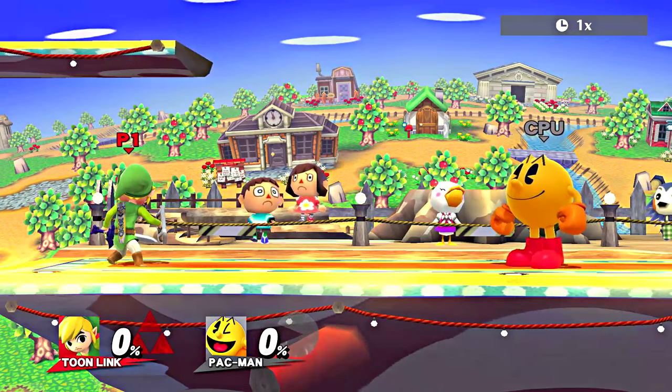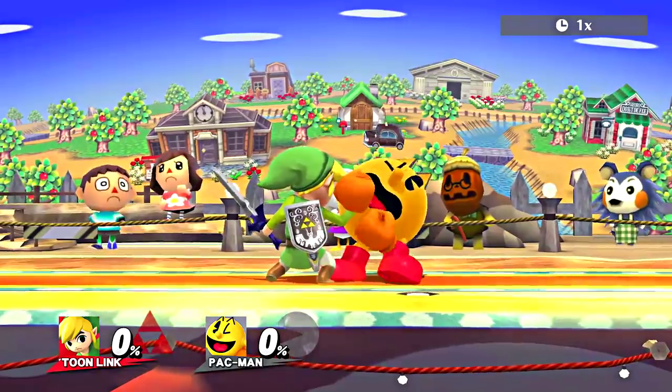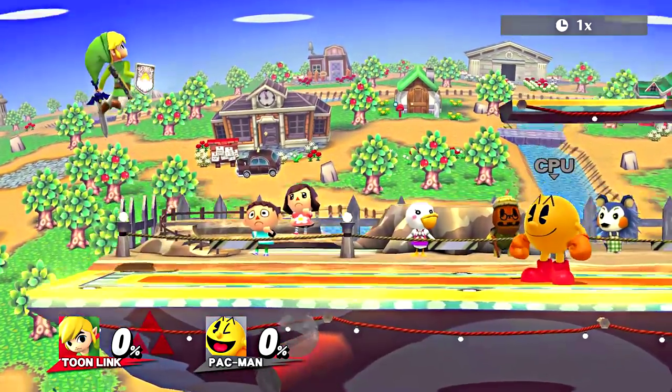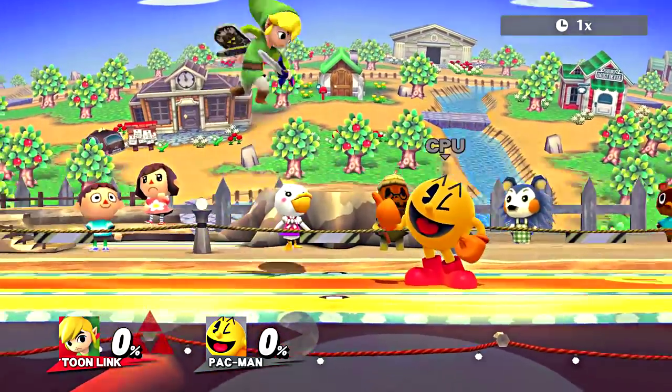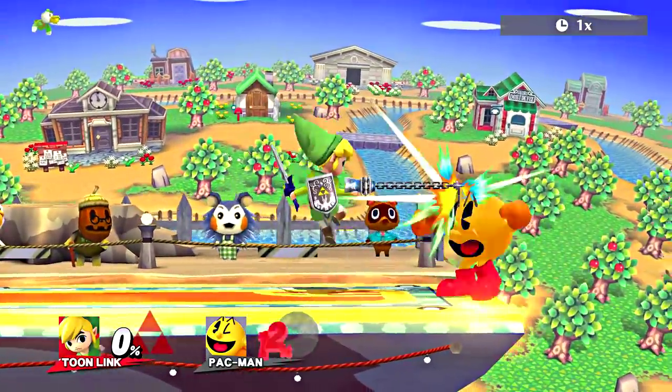This time we're going to be talking about Toon Link's Tether Grab, which is used by inputting the grab button. More specifically, we will be talking about his Zair, which is inputting the grab button while you are in the air. It is good for spacing, good for combo setups, and damage.